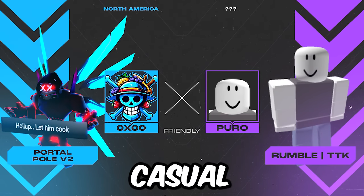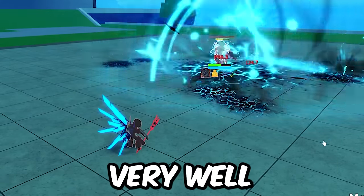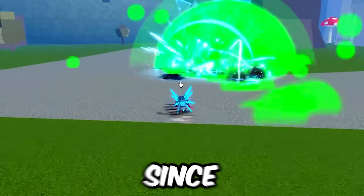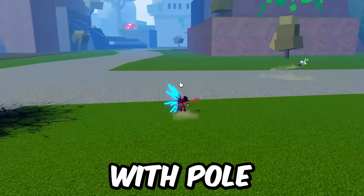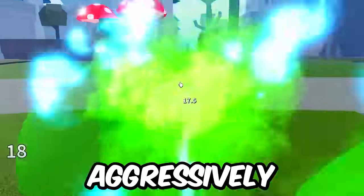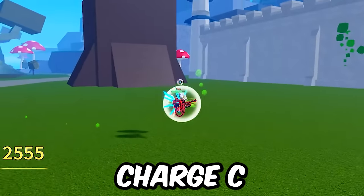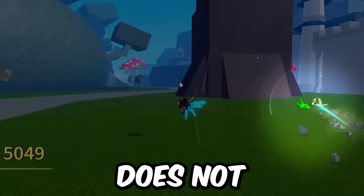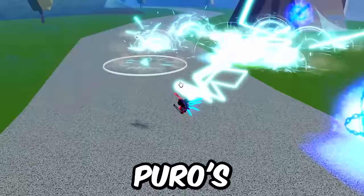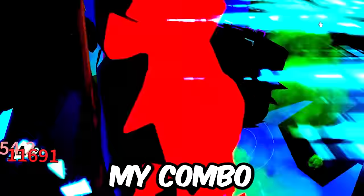Next up is Puro — these were some friendly casual 1v1s, so don't get too critical, but it shows the power of Pole V2 very well. I use Pole V2X to deny space and it scares Puro, since he doesn't know the instinct trick yet. I get aggressive and try to predict with Pole V2Z, but Puro stays back. Puro aggressively jumps into my space, but I Portal Z flick into God Human X and charge C — I hit, but the M1 does not connect. I hide in Portal X to get Puro to waste cooldowns, throw my Pole V2X on the ground — it connects, and so does my combo. GGs.